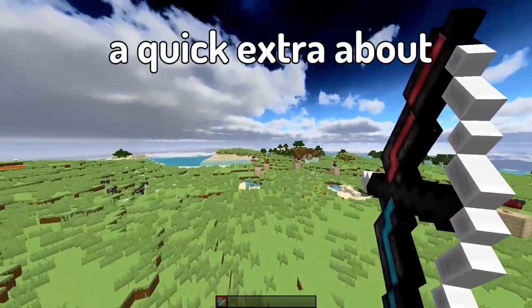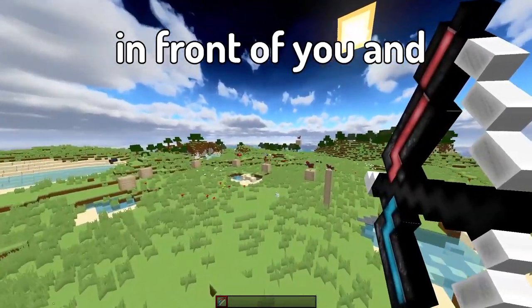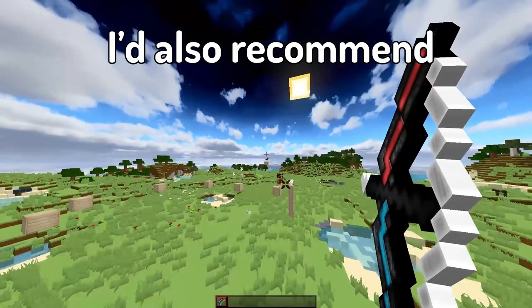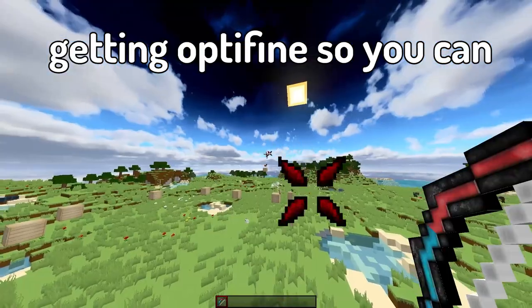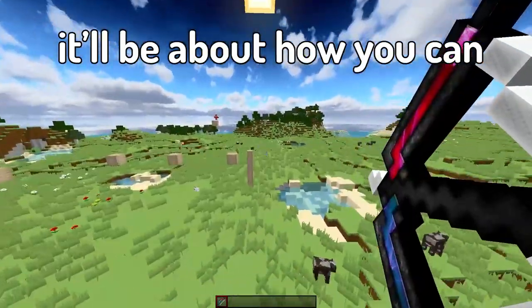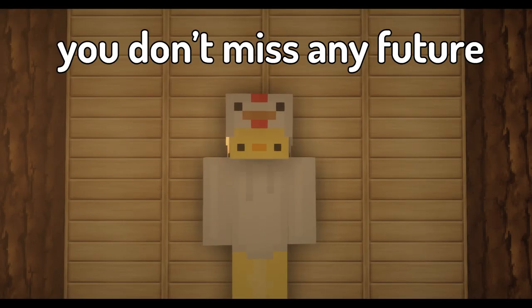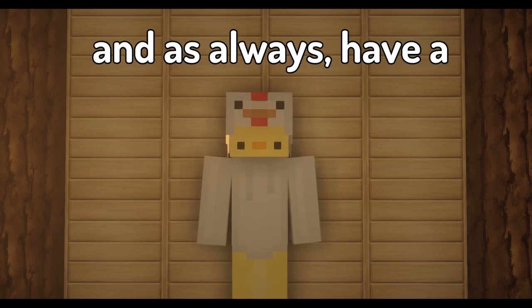A quick extra about bow aim: it's really just practice. Simply put a few mobs in front of you and try to shoot them down as fast as possible. I'd also recommend getting Optifine so you can zoom in and out. That brings me to the next video, which will be about how you can improve your FPS. Please subscribe with the bell on so you don't miss any future videos. Have a nice day, see ya!